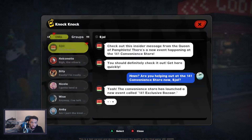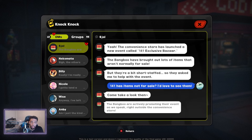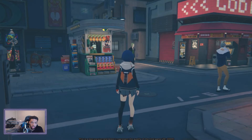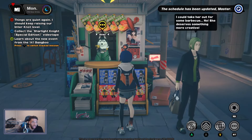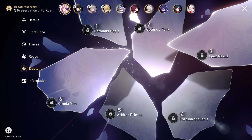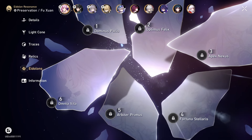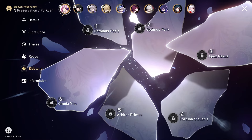Hey YouTube, Sion here, back with another video. For today's topic, it was a question I seen floating around asking about if it's worth grabbing Ellen's W engine or not, and if not, should you grab her talents instead? If you don't know what talents are, they are similar to Genshin Impact's Constellation System and Honkai's Star Rail Eidolon System, that gives additional abilities to your characters when you use duplicate copies to unlock them.